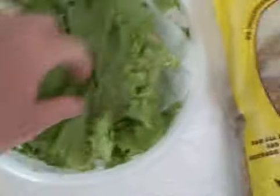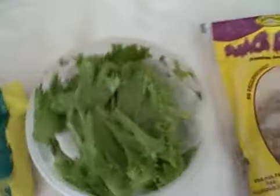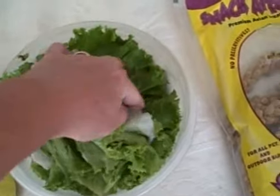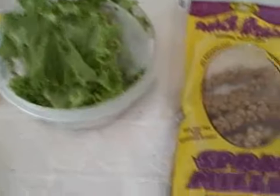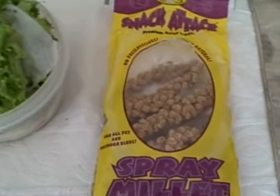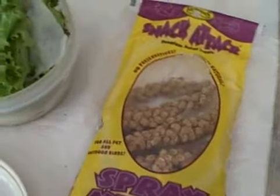I keep the parakeet seed in the freezer because it tends to hatch out mullets. And then this is a container of lettuce — it's green leaf lettuce, and we keep this in one of the storage bins in the refrigerator. We'll probably have a new head in here for you. And this is the spray millet, which is basically seed on a stick, and there is one place in each cage where these go.